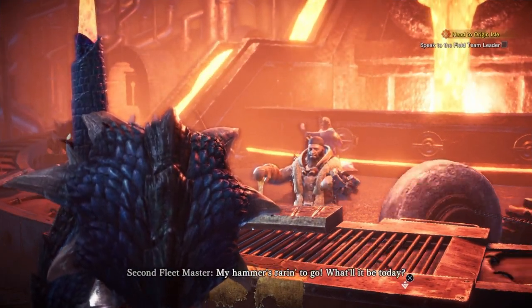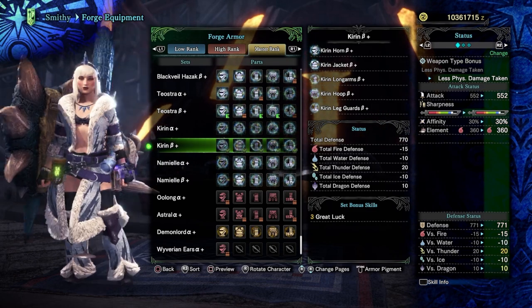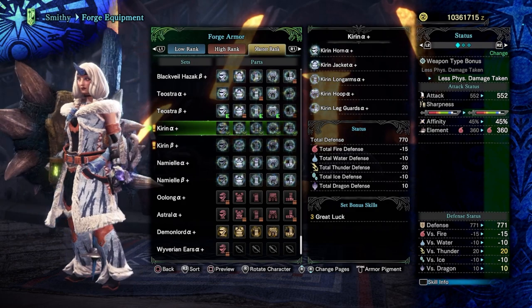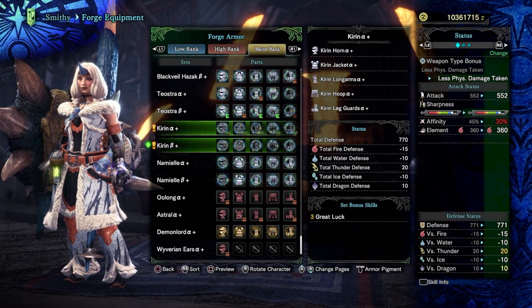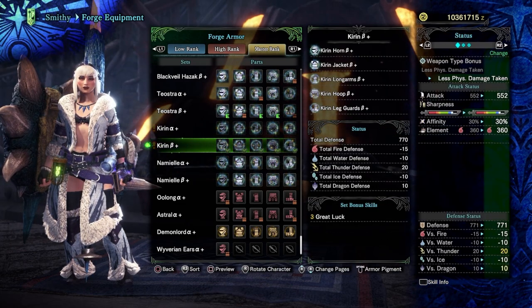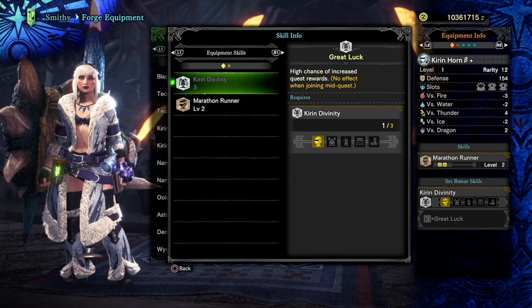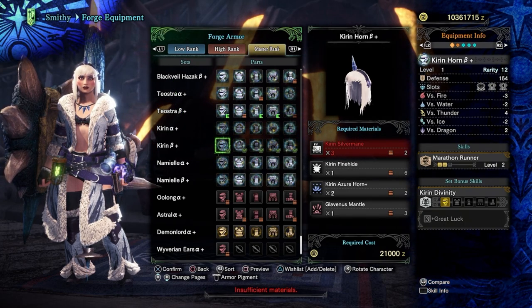We're back - let's check out Kirin's gear. Oh, I like it but it's not as good as the high rank one. Anyway, what does it give us? Kirin Divinity and Great Luck - and I need three pieces for that. I wonder if I could replace my Capture Master with this? Would Great Luck work the same way? I'm not sure - if any of you know, please tell me.